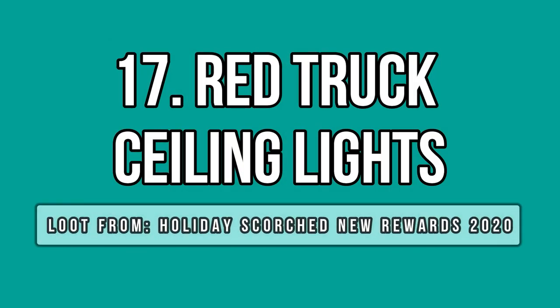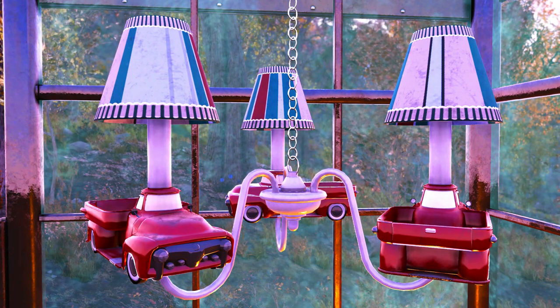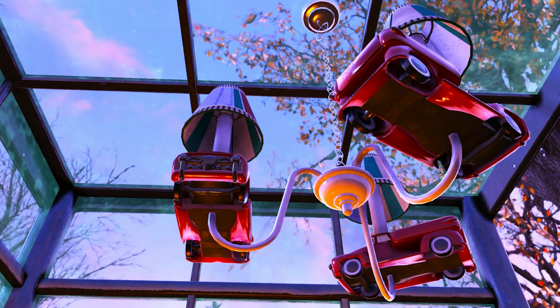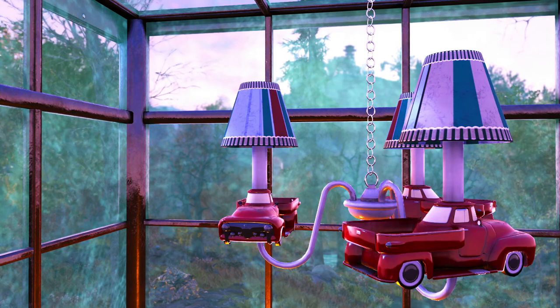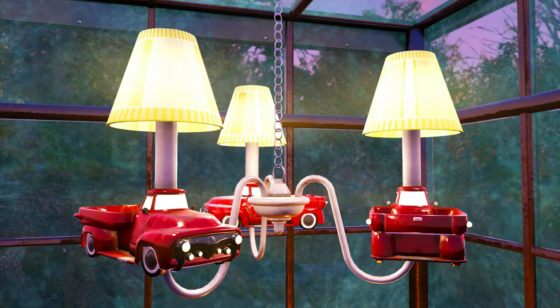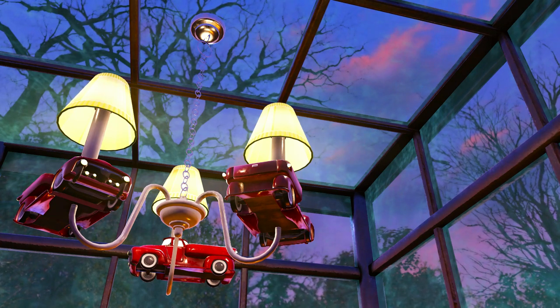Another interesting addition to the game is this truck lamp. It's a very creative ceiling light — Bethesda basically used the red truck model already in game and transformed it into a small and cozy lamp. There are three trucks and the lamp comes out of the cargo part. The lamp covers are quite colorful too. I would say this fits a kid's room best, but since we have no children at camps yet, it will match best with red items. When you turn it on, it generates a rather yellowish light, just to let you know.